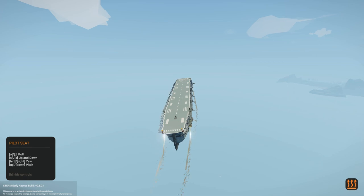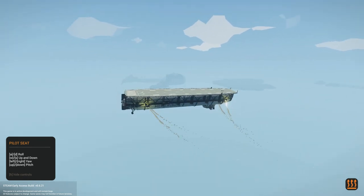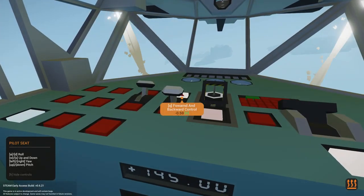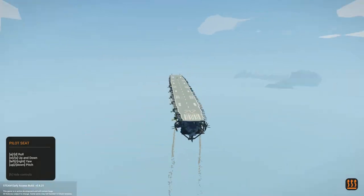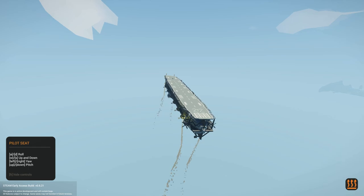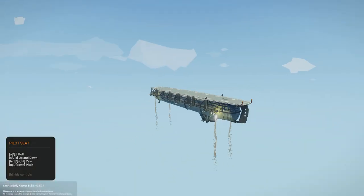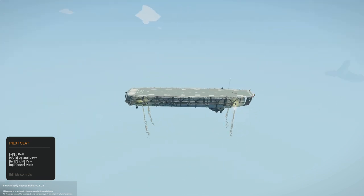I don't know how to drive this — can we turn the other way? I've messed it up somehow. Let's not crash; I just want to go forwards. I think it should just float if we don't do anything, so I'm going to go grab a plane real quick.